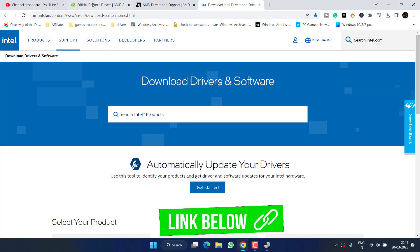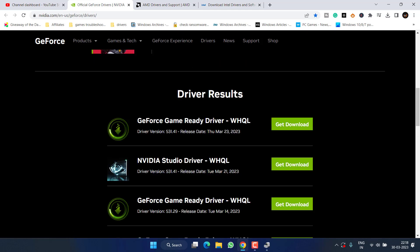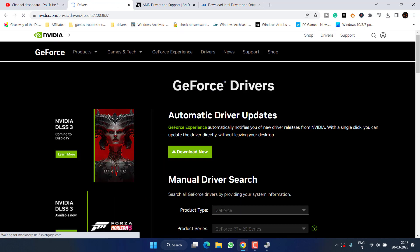Open up your browser. I have the official websites of NVIDIA, AMD, and Intel. You need to download the drivers manually by providing your card details using the drop-down list, then hit the 'Start Search' option. Once the search is completed, click on 'Get Download'.